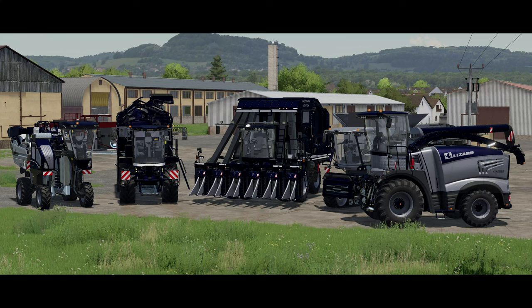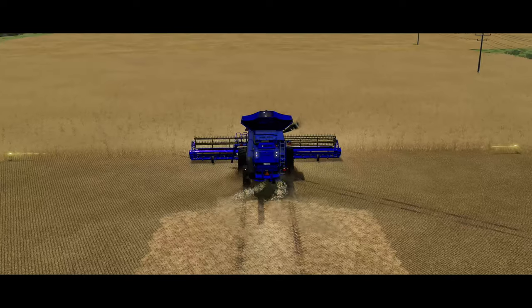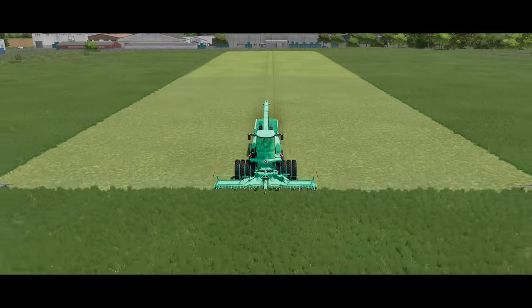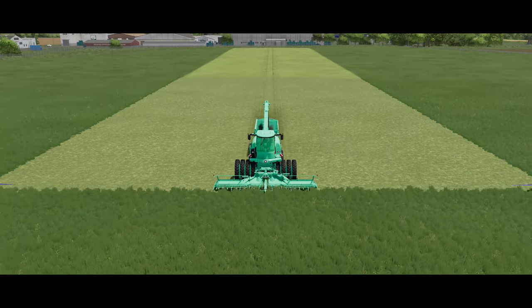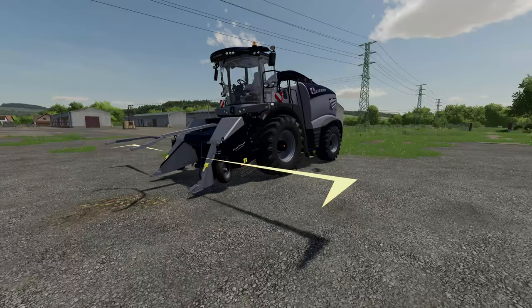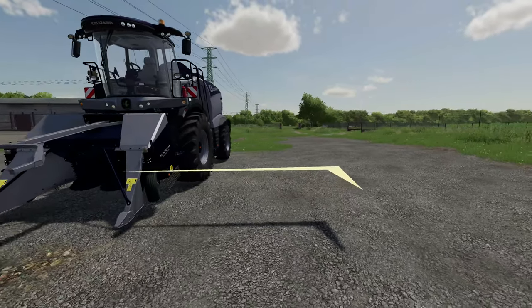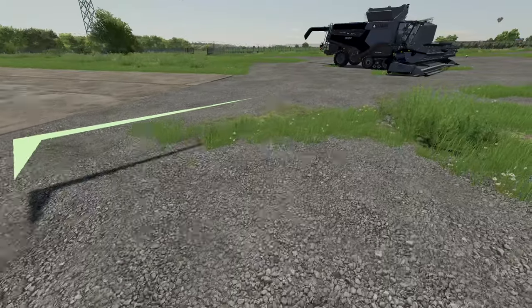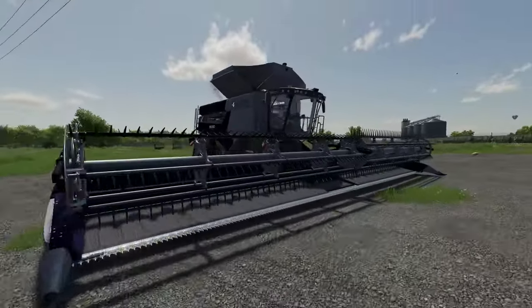The Lizard to Colossus Harvesters pack might be everything you've been looking for when it comes to unrealistic farming, but there are some things this pack includes that you may not know about. In early 2024, this pack was updated to version five, dubbed the Vineyard Update. However, the changelog on ModHub did not include everything that was added, so let's take a look at some of the stuff you may have missed.